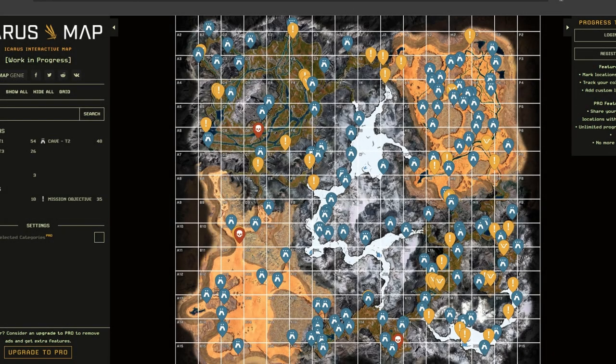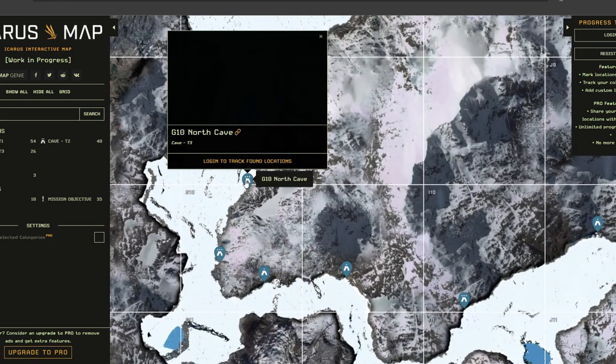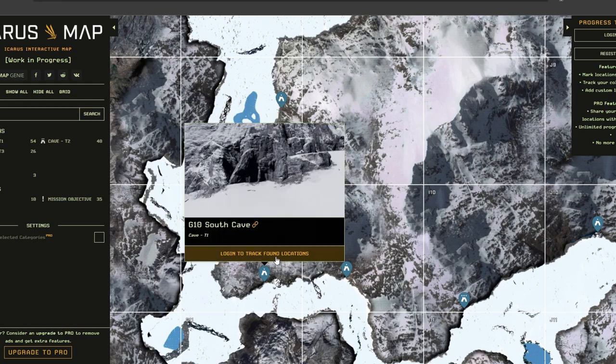The second map is similar to the first. It is better when clicking on the icon to show what the entrance to the cave looks like, but gives less details. It shows the details of the mission, but you cannot choose the specific mission you are currently playing — you have to search the map for your real mission, which again takes time.